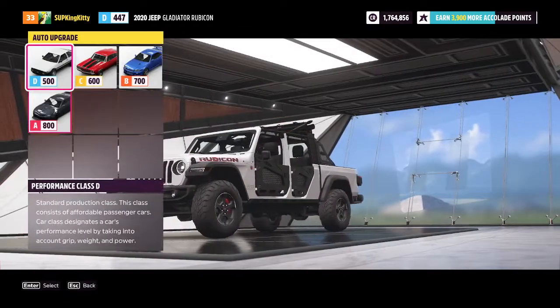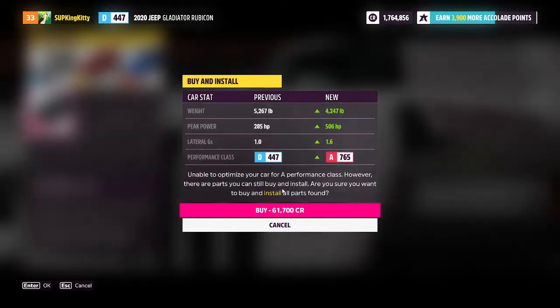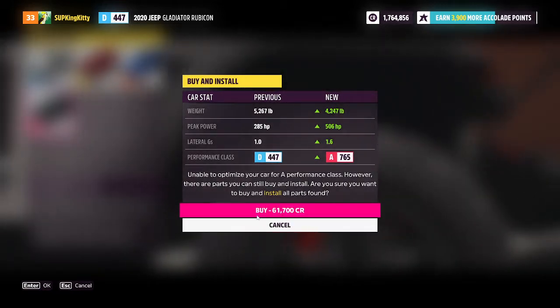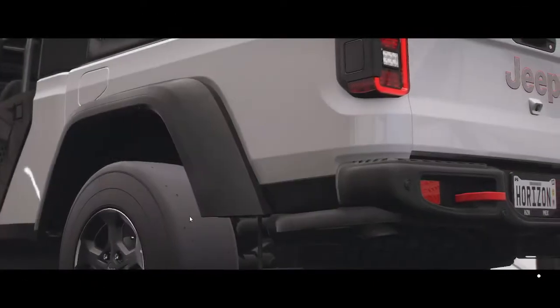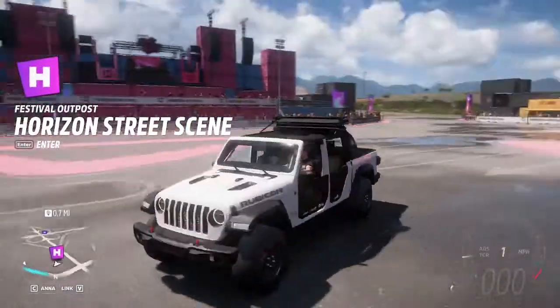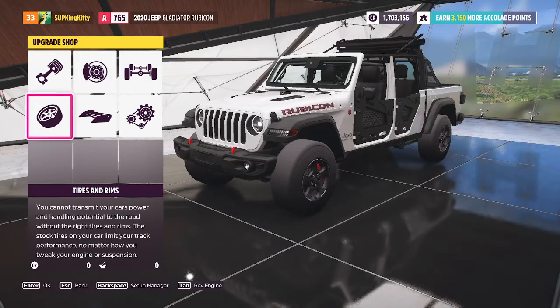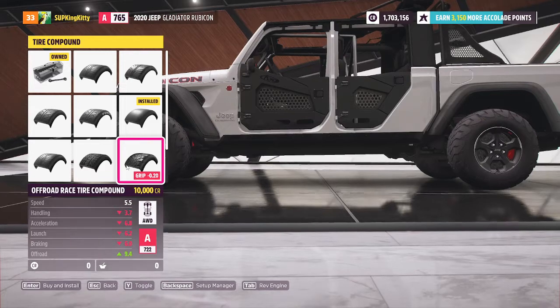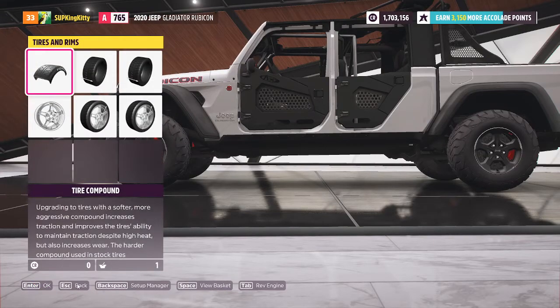I'm going to go to auto upgrade, Class A is what I'm trying to get to. 500 horsepower, like a thousand less pounds — should work. Wait, why are the tires racing slicks? Because they have the best traction and the game changed it to be racing slicks. I don't want racing slicks on a Jeep — I don't want drag slicks on a Jeep. I'm just going to do the stock ones. Yeah, it gives it a little lift. So I'm doing the stock tires. I like the white, so I think I'll keep it white.